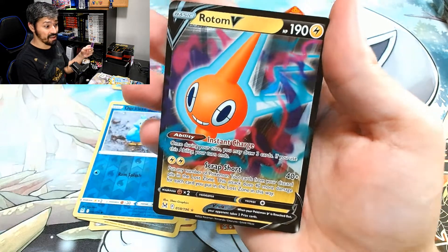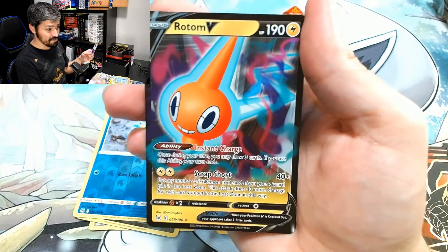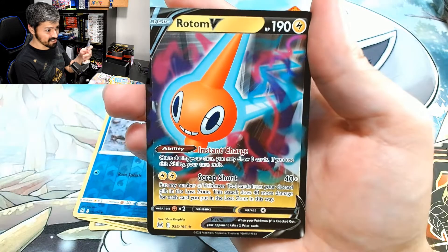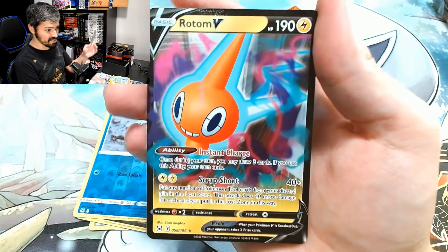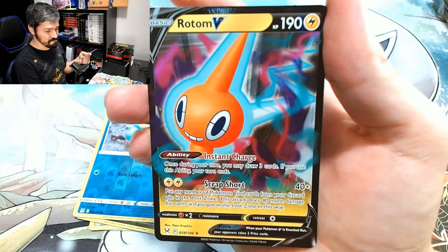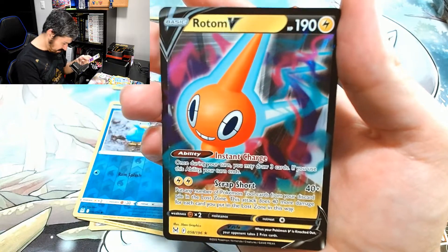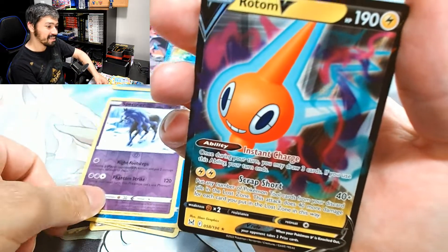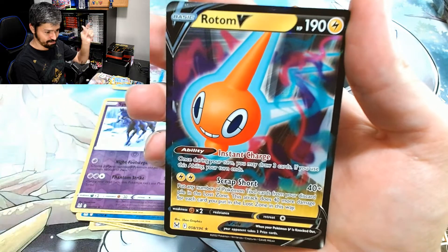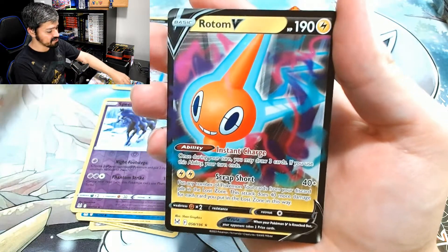We're ending this video with a Rotom V. We actually needed this card. Very, very nice card. I like the undulations of the Lost Zone colors on this one. That's it — very, very nice card.